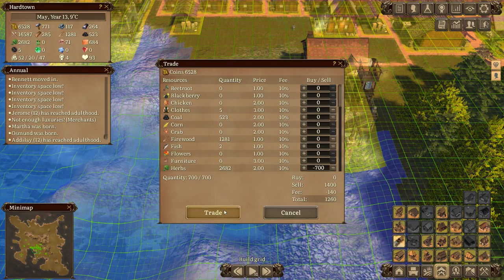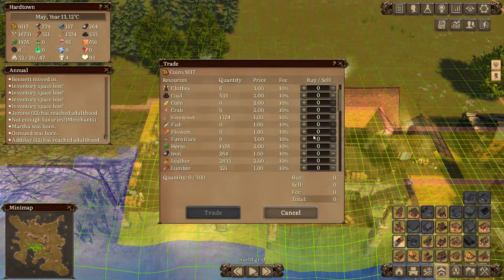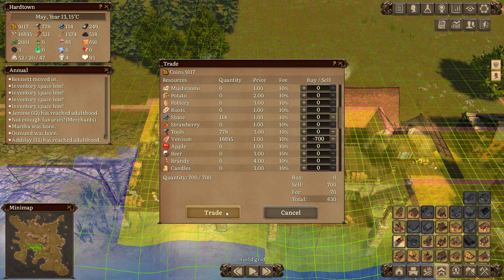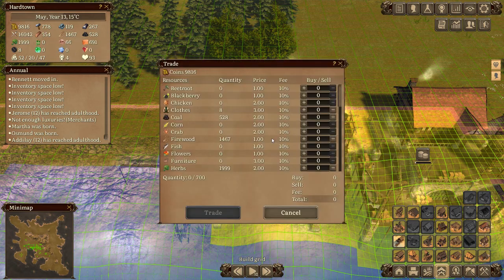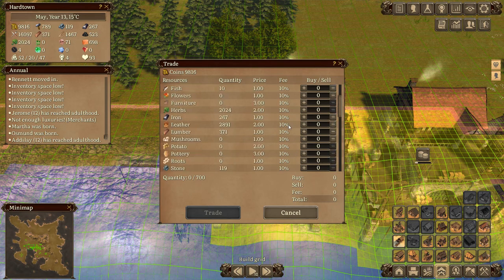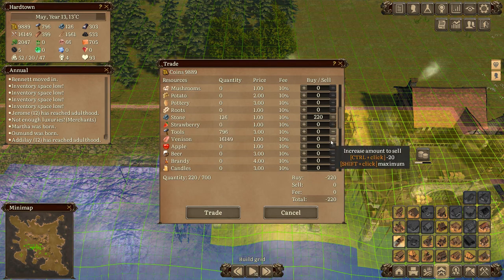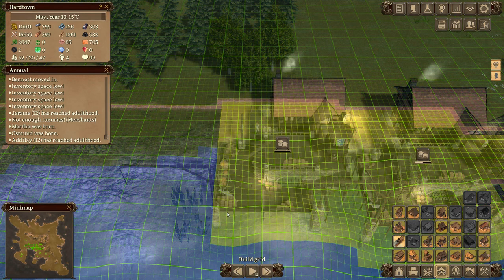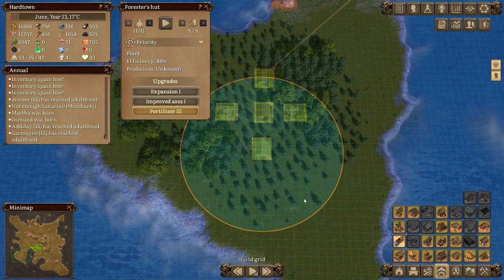It's fully upgraded now. Let's get an extra person in there. We'll sell another load of herbs, another load of leather, and then these two can start emptying out the venison - 700 venison. We'll also bring in some stone and a little bit of lumber, then finish off with selling a whole load of venison. Boom, all right cool.